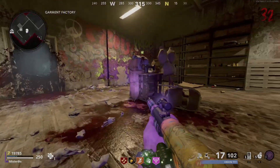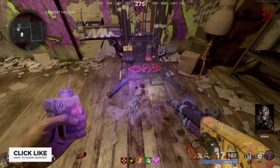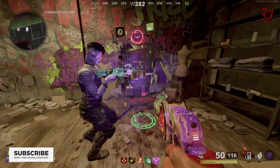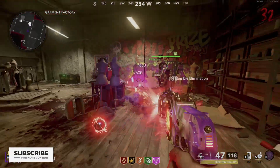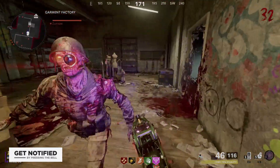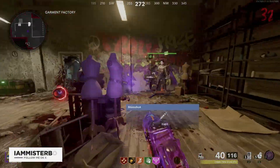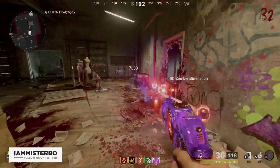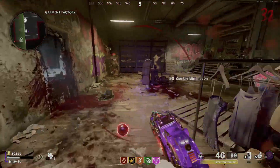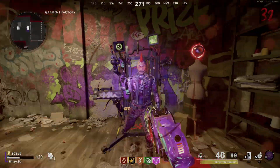Hey there, I'm Mr. Bow and in this video I'm going to be guiding you through how to build and fully upgrade Klaus in Mauer der Toten. Klaus is the helper robot who will kill zombies for you and he'll also be useful in getting things like a free wonder weapon, which I'll cover in a separate video. You might be starting this map fresh with no idea what's going on, so let's break it down.